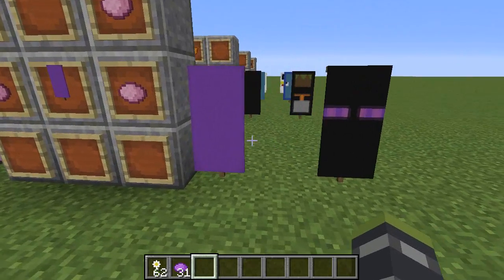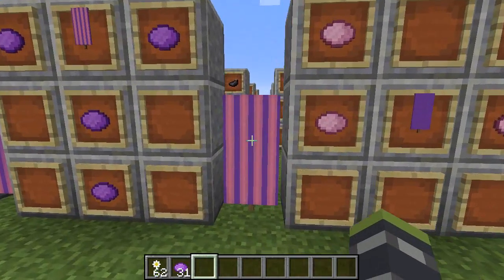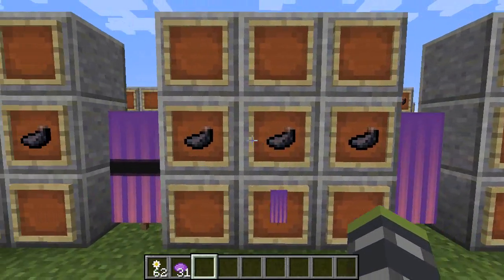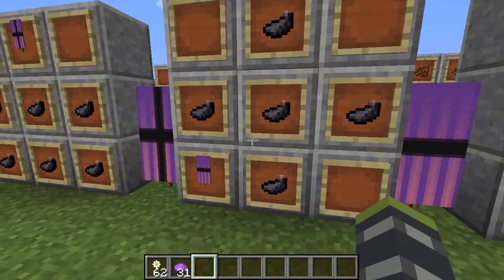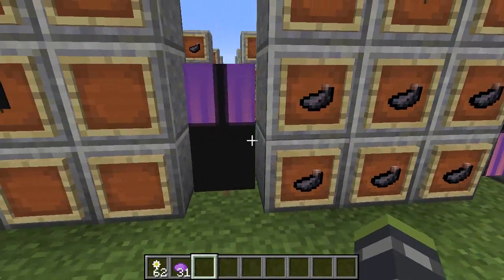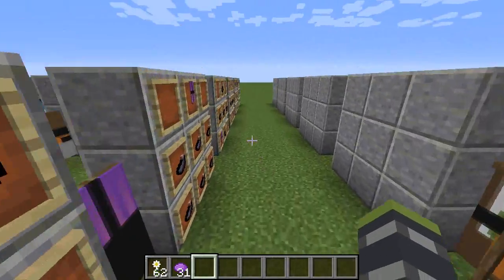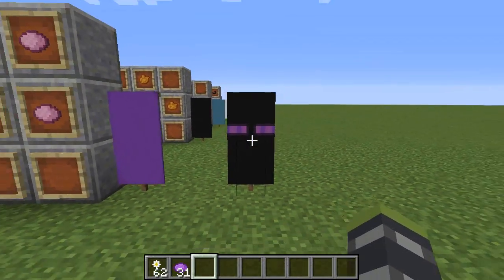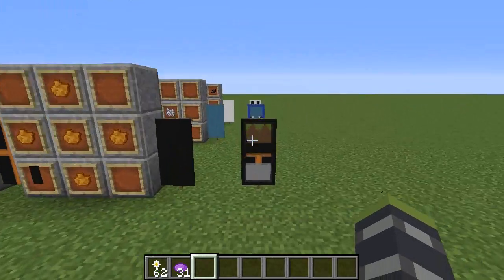Here is the enderman banner. To make it you're going to need a purple base banner. Pink like this — you will get this. Purple like this — you will get this. Ink down the middle — you will get this. Ink in a tilted X shape — you will get this. Ink all around the bottom — you will get this. And ink on the top — and there is your enderman banner. It's pretty cool — the eyes look a little funky up close, but from a distance it looks just like an enderman.